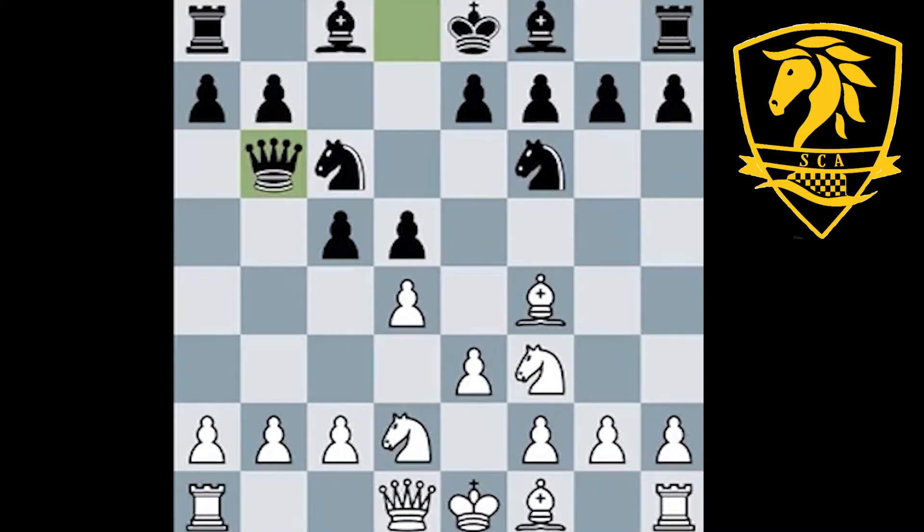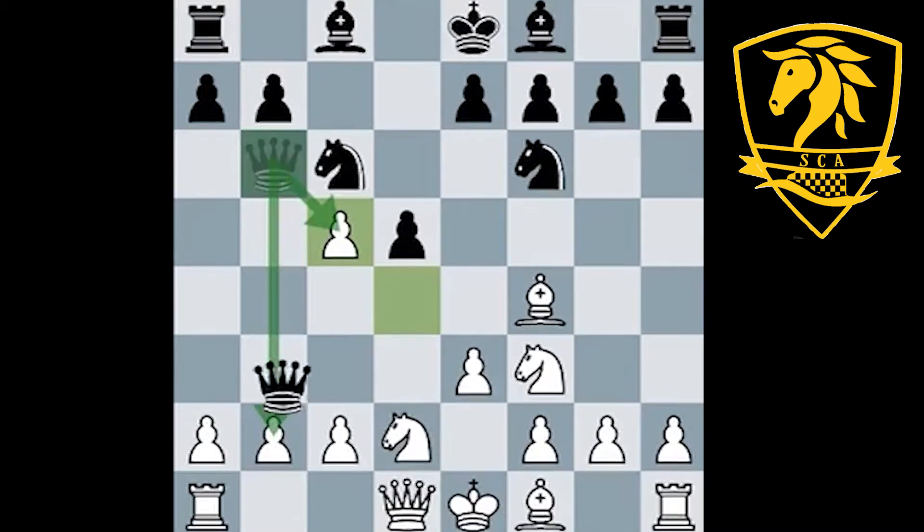Now we're going to see the differences between this position and what happened in the previous game, because white has an additional option here as the rook has some squares to move to. Queen take b2 is not a game-ending threat, which means white can go ahead and play d take c5. Now after d take c5, it's going to go into some potentially very crazy territory, where black now has a choice whether to take back on c5 or go for perhaps a more ambitious queen take b2. In this game, black played queen take b2.